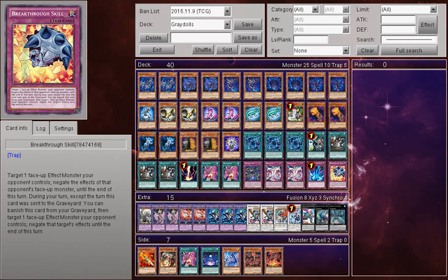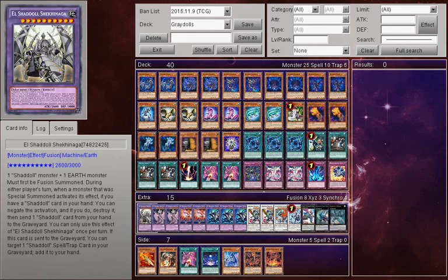Onto the extra deck. For the Shaddoll lineup, I am running one Shekinaga. Shekinaga is a brilliant card, but I can't really bring it out that much in the deck — I mainly bring it out through Shaddoll Fusion with Glow-Up Bulb, or Shaddoll Core, probably on a first or second turn. So only one Shekinaga for this deck, but it's a great defense that you can lock down with Grysta and take on quite a lot of decks, except Cosmo and Monarch — Monarch can get over a lot of things.